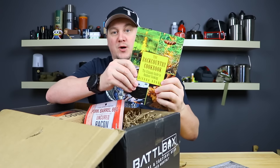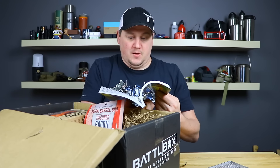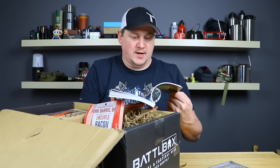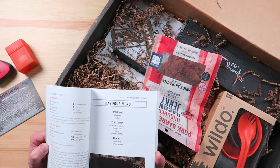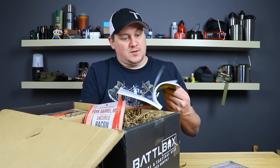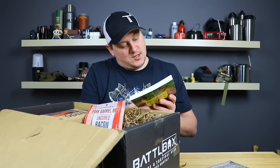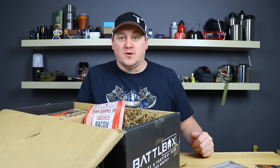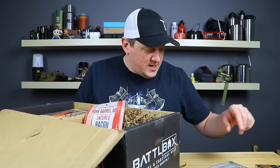Next we have the Backcountry Cookbook, the ultimate guide to outdoor cooking — a very cool book with a bunch of different recipes. It's separated into different days: day four menu has flapjacks and coffee for breakfast, turkey jerky and crackers for lunch, and dinner options as well. More than 100 recipes, tips on dehydrating food, cooking techniques. They give that a $10 value — worth it, since most books cost $15–$20 at the bookstore. You're already over $30 and still going.